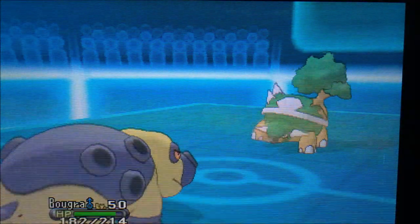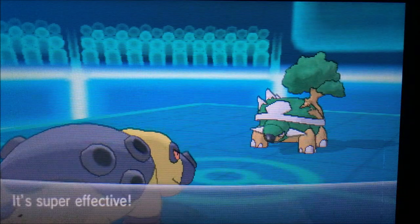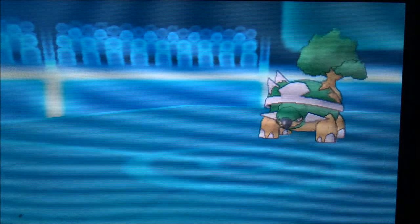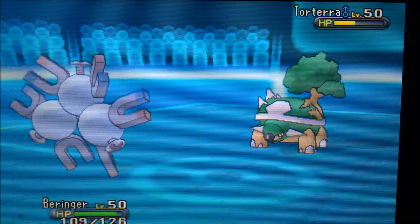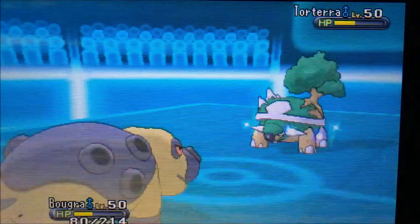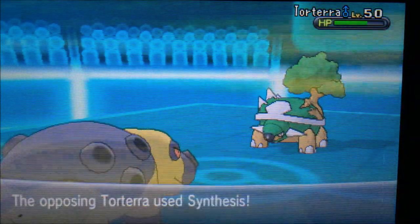Torterra is in and I can't really do much, so I switch into Hippowdon expecting an Earthquake — though he could have gone for Seed Bomb. I'm more specially defensive now, and he uses Giga Drain which does a lot of damage. That forces me to switch since I need sand up, so I switch into Magneton to force the Earthquake and then bring Hippowdon back in, hoping Torterra takes out Hippowdon so Stoutland can sweep the rest. He goes for Synthesis instead — that really sucks since I need sand up all the turns for Stoutland.